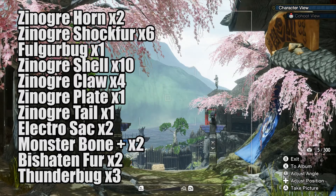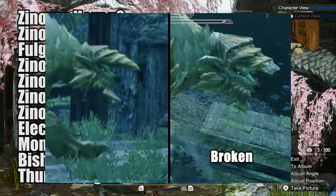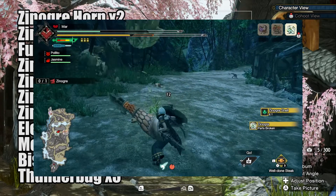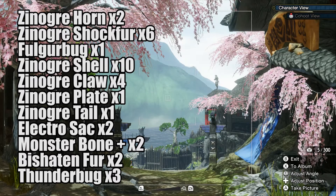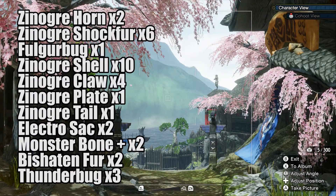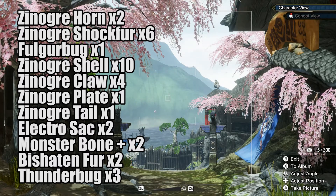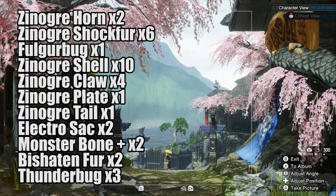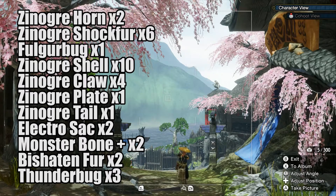Let's look at how to get all these materials. To get the Xenogre Horn, you need to break the head. To get the Xenogre Claw, you need to break the claw. To get the Xenogre Tail, you need to cut the tail. To get the Xenogre Shockfur and the Fogar Bug, your best options are shiny drops. The Fogar Bug only has a 20% chance of dropping this way, which is the highest chance, so use the riding mechanic and hit Xenogre with another monster and hope you get it that way. The hardest item is the Xenogre Plate — the best way is by breaking the horn, giving a 3% chance, or capturing the monster, giving a 2% chance.